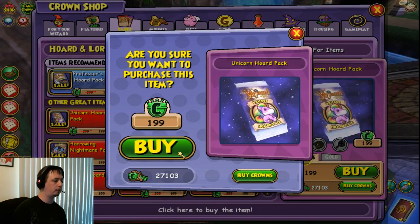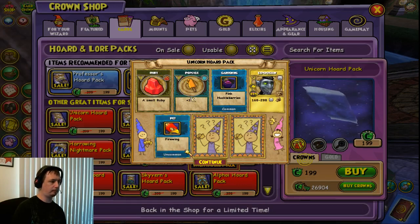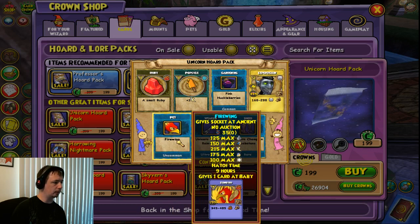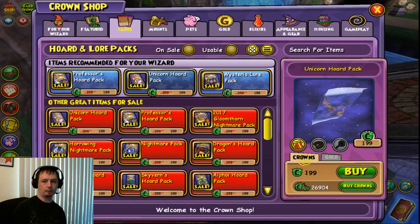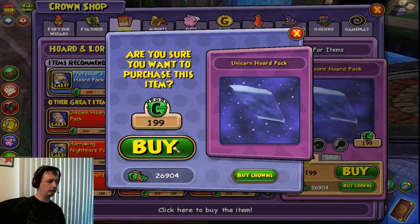9th pack — ooh, another weapon, another pet, another shoes, ultra rare, ultra rare one. Alright, our final pack, our final one, here we go.